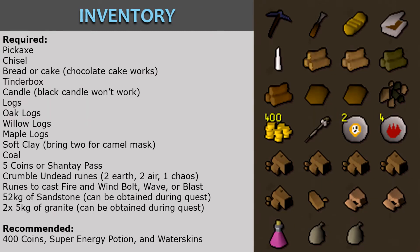In your inventory you will need a pickaxe, chisel, bread or cake (chocolate cake works), tinderbox, candle (a black candle will not work), logs, oak logs, willow logs, maple logs, soft clay — bring a second piece of soft clay if you would like to own a camel mask — coal, 5 coins or Shantay pass, crumble undead runes, a standard spellbook, and runes to cast fire and wind bolt, wave, or blast.